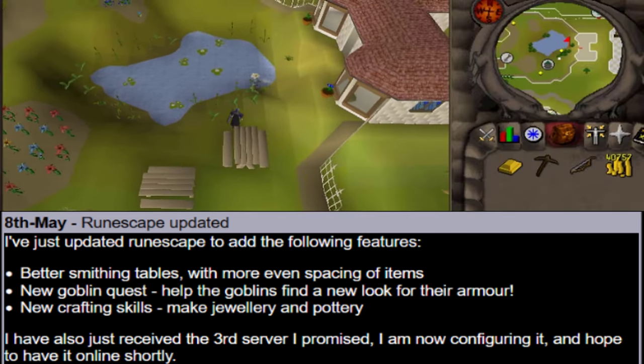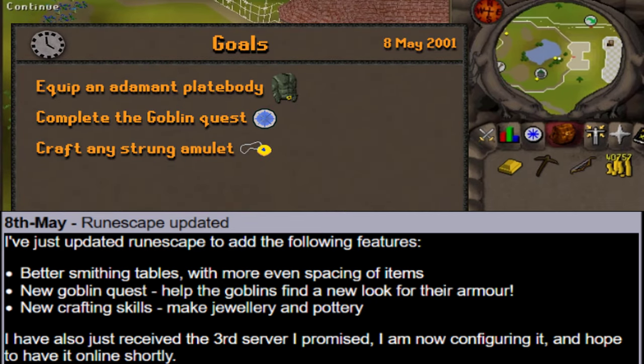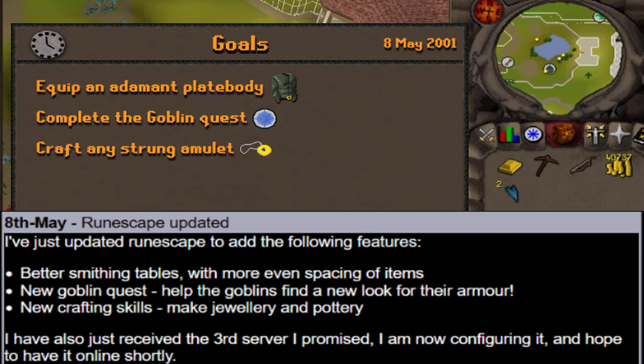So to complete this game update, I would like to purchase and equip an adamant plate body, complete the goblin quest, and try out that jewelry and pottery crafting.